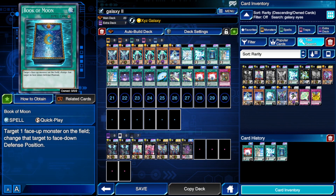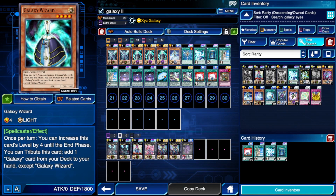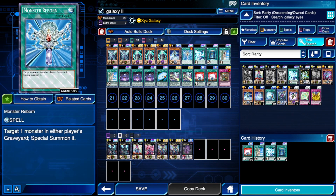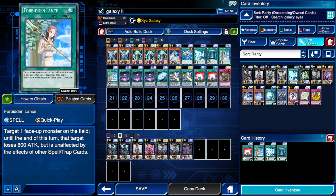In the duel replays the deck looked a bit more like this version. As long as it fulfills the requirements to use your skill, you're in the right direction. Double Galaxy Eyes Photon Dragon, triple Wizard — some people play two, I like three — one Galaxy Knight, Monster Reborn, Photon Stream of Destruction, Book of Moon, two or three Forbidden Lances. The Lances keep your monsters safe, especially Galaxy Eyes Photon Dragon, since opponents will try to hit it once you activate the second part of the skill.